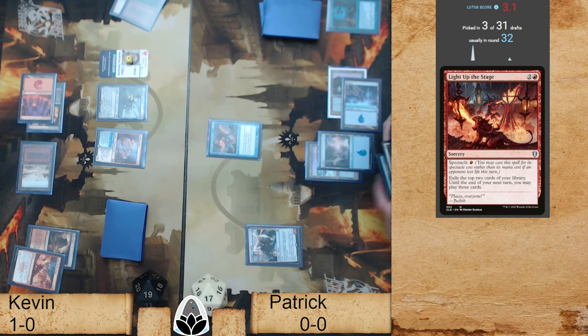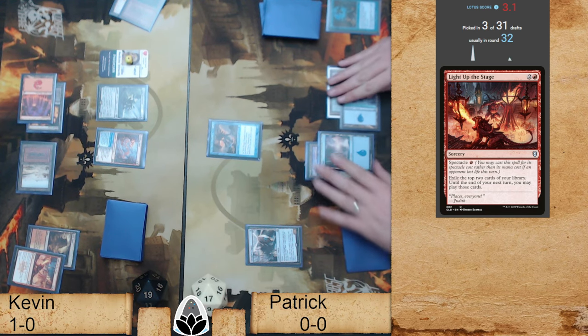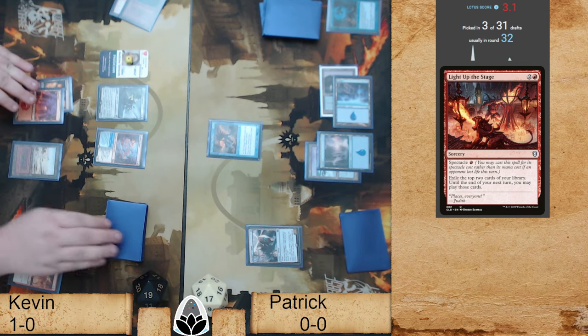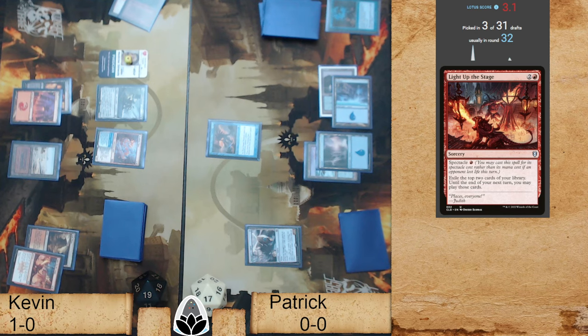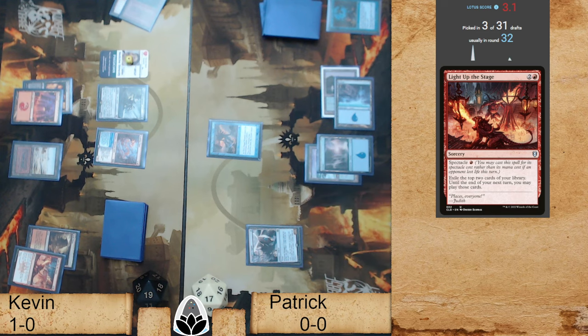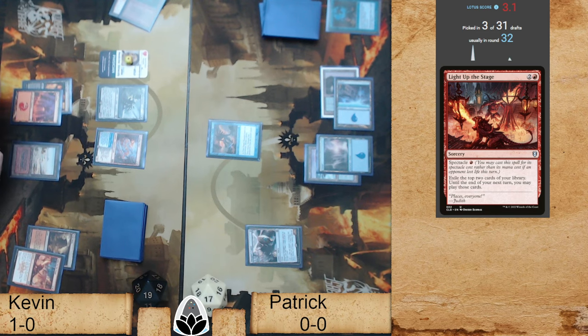Bonk, four-one. Got to remember your triggers. Here's a fun thing — you can use True Name to crew the Copter in order to draw and discard. But if you do, you trigger the Orcish Bowmasters. So you probably don't want to do that. But it does put Kevin in an interesting spot where all your creatures die on the block, though you could punch through damage and pump your army.